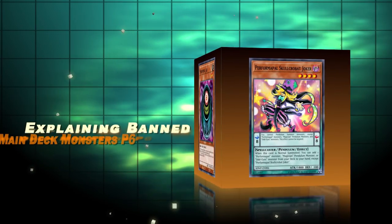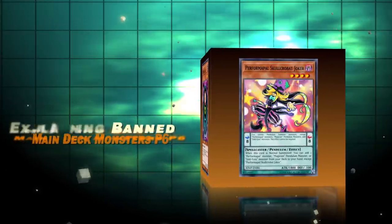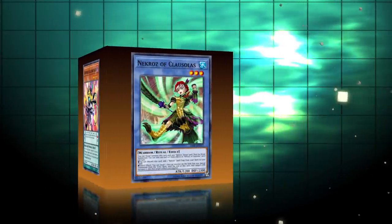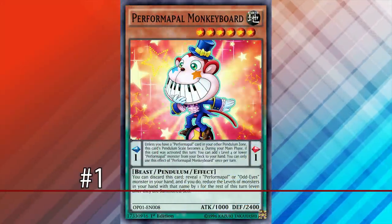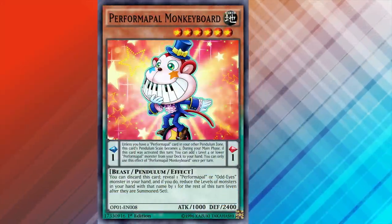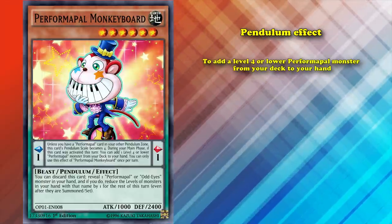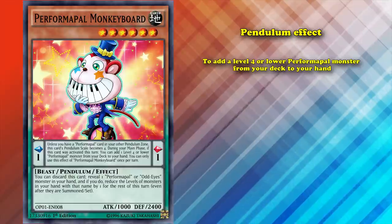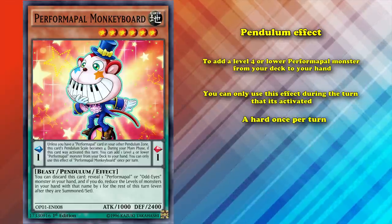In this video, we continue the series of going over some main deck monsters and explaining why they're banned, including some pendulum monsters and some old school cards. First up, let's go over Performapal Monkeyboard. This is a pendulum monster with a scale of 1, and the only thing that really matters about this card is its pendulum effect, which allows you to add a level 4 or lower pendulum monster from your deck to your hand. You can only use this effect during the turn that it's activated, and it's also a hard once per turn.